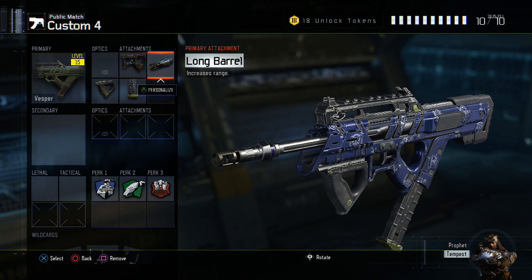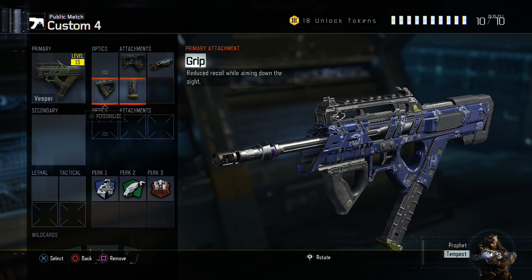Next up we have Long Barrel. As you saw on the Road to Master Prestige, on the last kill I got an insane long-distance kill, and the Long Barrel really helped there. Next is Grip — because this weapon has a very high fire rate, there's a lot of recoil, so you need Grip to control that. Finally, Extending Mags is a must because this gun burns through ammo incredibly fast.